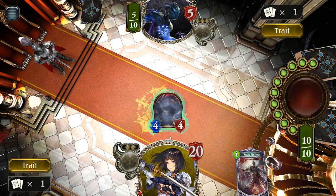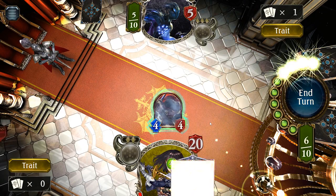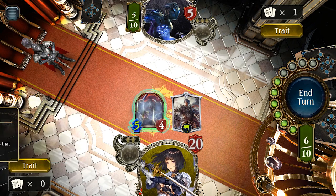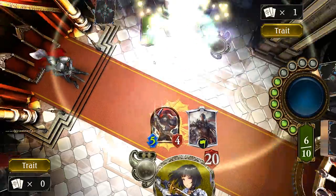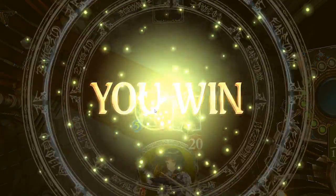Swordcraft is my personal favorite class. It focuses on followers of two major types: officers and commanders. Officers are fairly standard minions, and commanders can do all kinds of things to them, like summon multiple officers at once or give all officers on the field certain buffs. This is a very follower-intense deck that thrives on allies that buff one another.